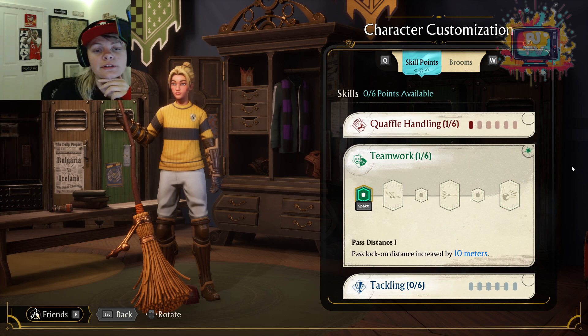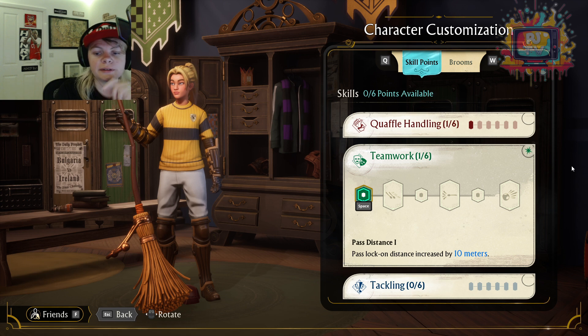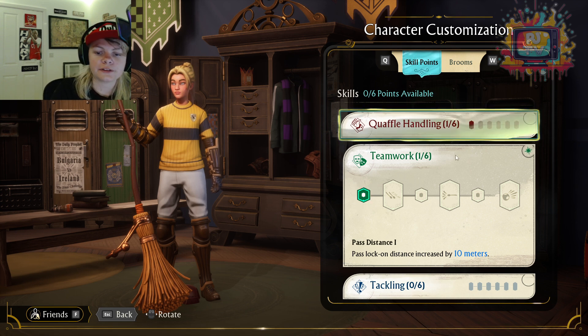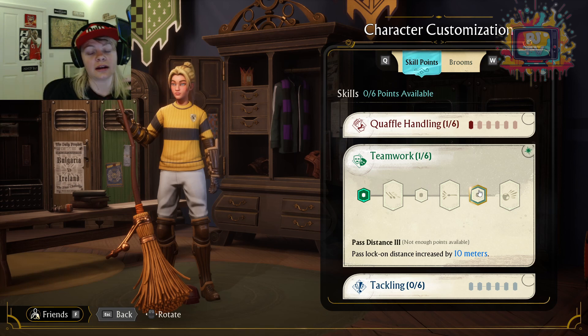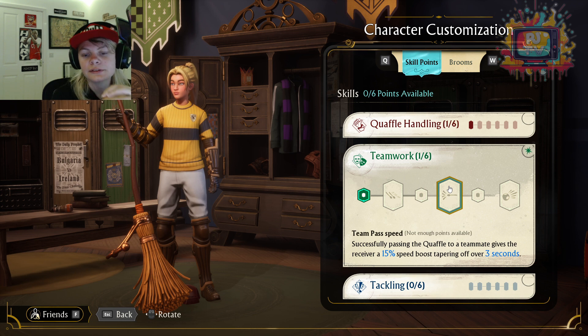Teamwork — I can imagine teamwork for the chasers is quite important because there are three of them and they need to be in sync with each other and everything else going on. Pass Lock On Distance increased by 10 meters — great, because at the moment you lock on to a person and then they're gone. This is going to get bigger and bigger, so you're going to get an increase of 30 meters by the end, which is quite insane. Drafting Unlocked: flying behind teammates builds speed, increasing up to a 20% boost over three seconds. Teamwork's definitely up there.